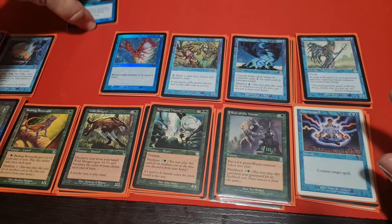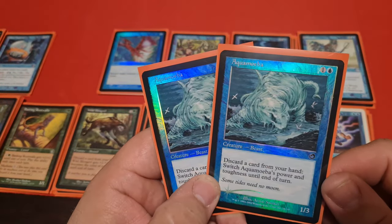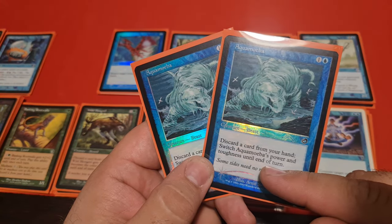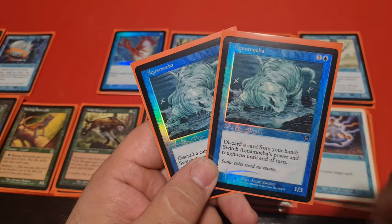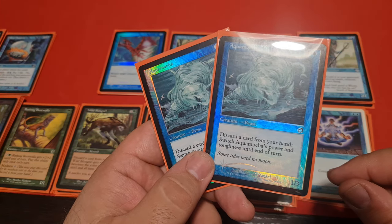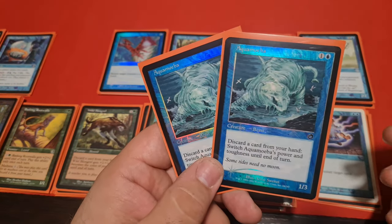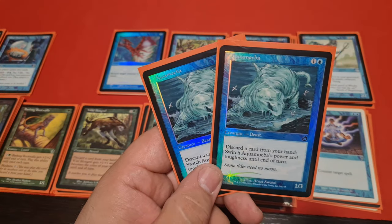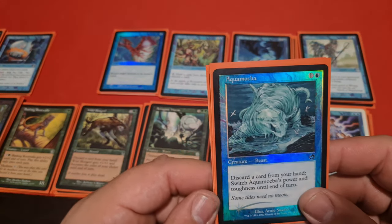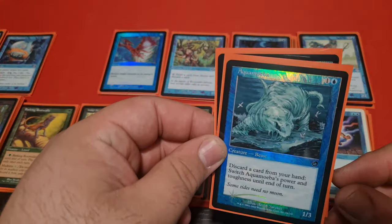In addition to Wild Mongrel, since you can't have six or seven copies, we've got Aquamoeba. It's not as good — there can be some shenanigans with switching power and toughness until end of turn, and there were cards that pumped toughness cheaply rather than power, but I never made it work. Essentially it's like a Wild Mongrel — but 3/1 — not perfect, but it's a beautiful card.